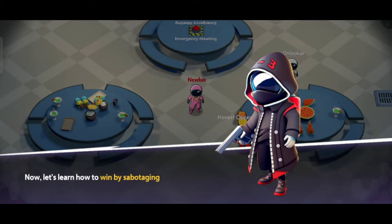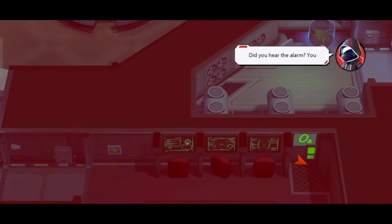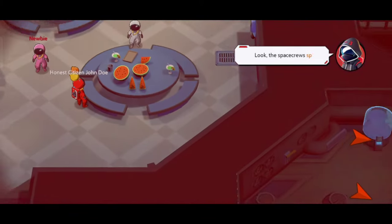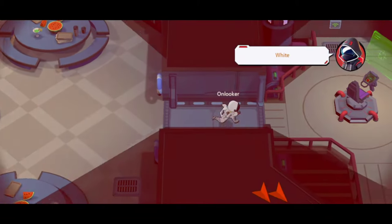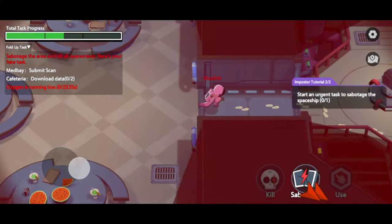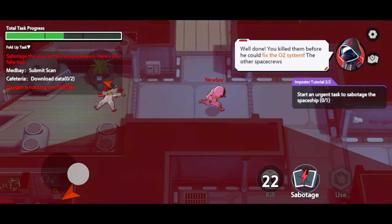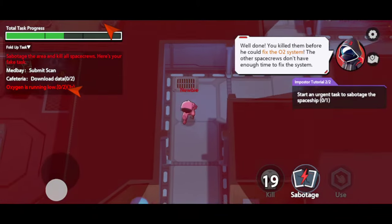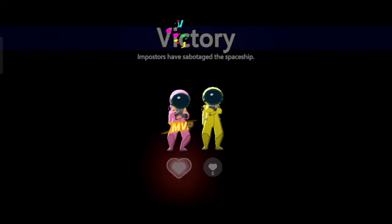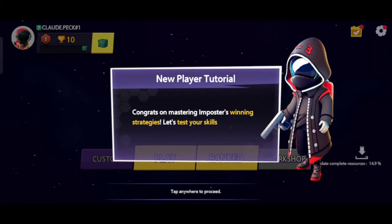Now let's learn how to win by destroying the spaceship. Tap the destroy button, then tap here to destroy the oxygen supply. You've destroyed the oxygen supply and the space crews have to go to two different locations to fix it. The space crews have split up — White is going to the oxygen room on their own. Follow them and kill them. You killed them before they could fix the oxygen supply. The other space crews won't be able to fix it in time. Now you know all the ways you can win as an impostor.